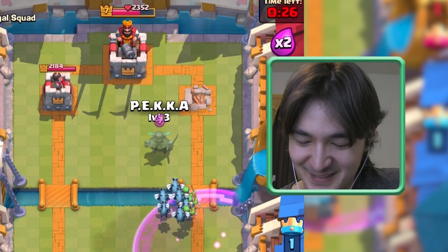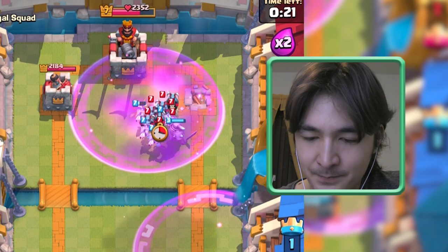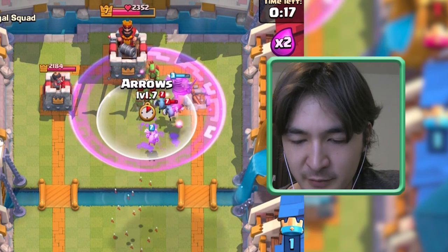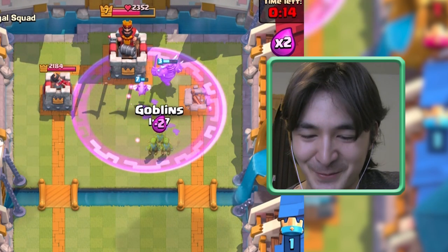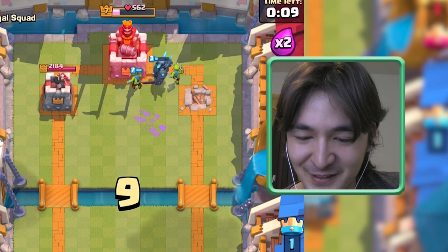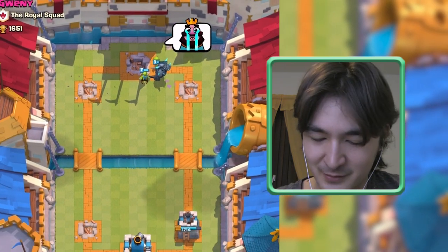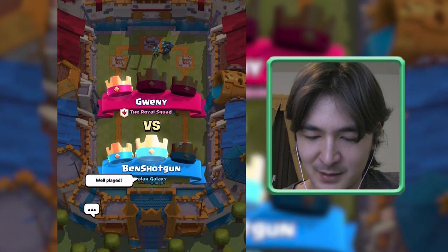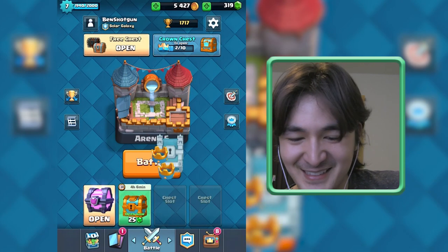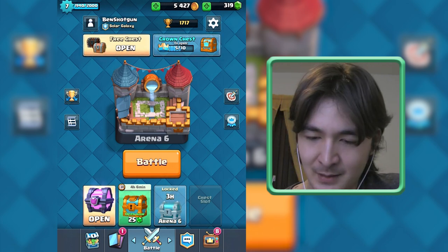Actually pretty epic double Hog Rage — could have been better placement. Pekka, just go for this Arena Tower and don't care about these Goblins. Will you please hit that Crown Tower? She's hitting hard — that's it! Three crowns! Well played, don't be sad. Well played — you have more trophies than I do. I'm very close to being level eight.